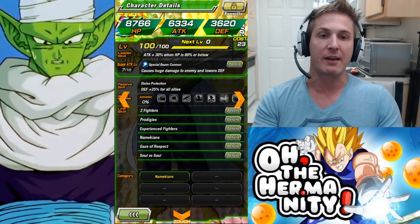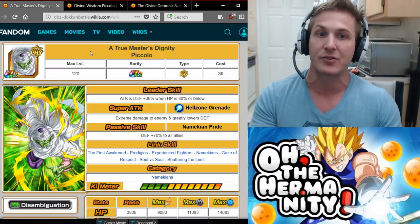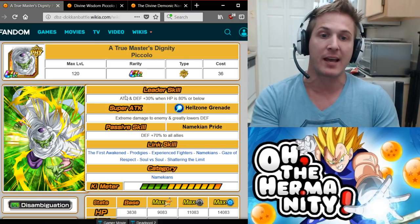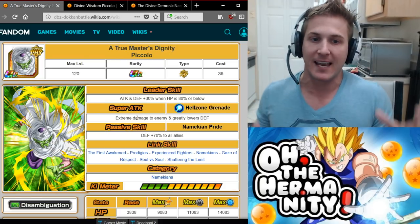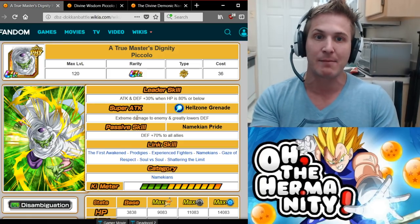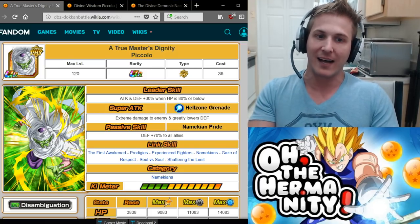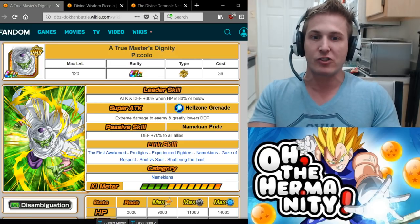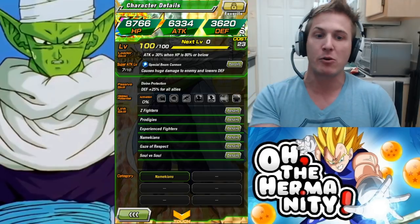His passive skill is defense plus 25% for all allies. Now if we take a look at this unit in its TUR form, it transforms into True Master's Dignity Piccolo. His leader skill is now attack and defense plus 30% when HP is 80% or below, and his super attack does extreme damage to enemy. Instead of just lowers defense, it now greatly lowers defense — and that word 'greatly' really makes a difference when you're trying to deal max damage. His passive also jumps from plus 25% to defense plus 70% to all allies, which is freaking huge.